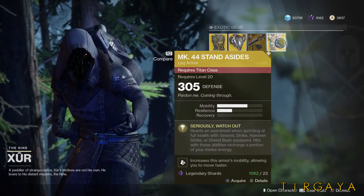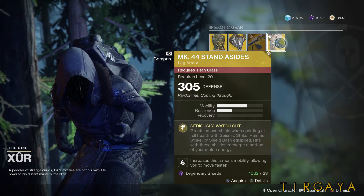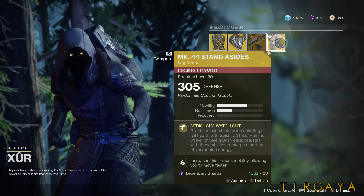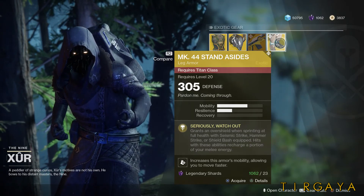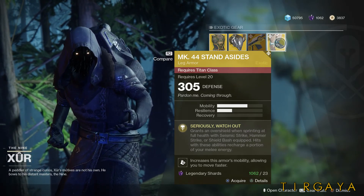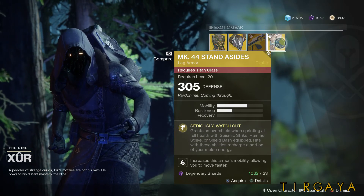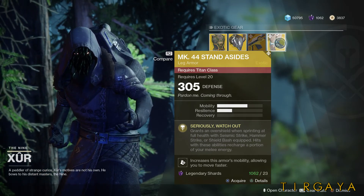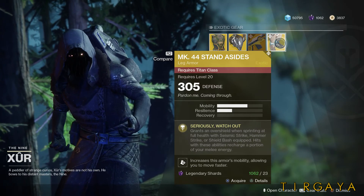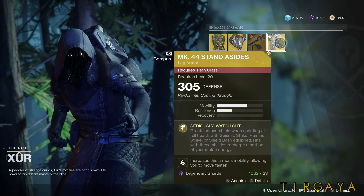For the Titan, we have the Mark 44 Standasides, returning from Destiny 1. The exotic perk grants an overshield when sprinting at full health with Seismic Strike, Hammer Strike, or Shield Bash equipped. Hits with these abilities also recharge a portion of your melee energy. So when you have a charged melee and you run toward someone, that powered hit wipes out a little bit of the crowd around you, and this gives you an overshield while doing it — making it more practical in high-end PvE. In PvP, it's a good way to start a close-range fight, but you're not going to finish it with that move.